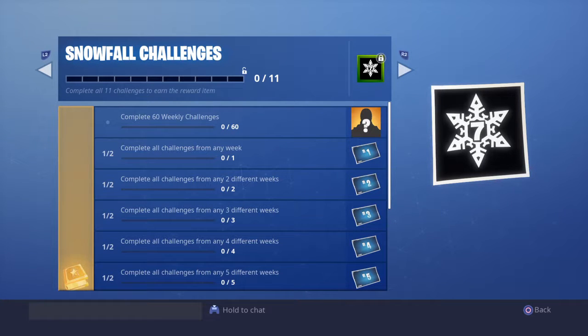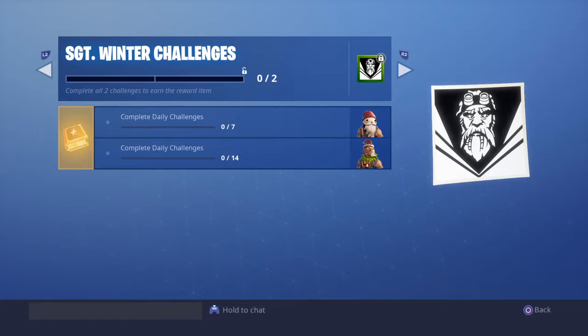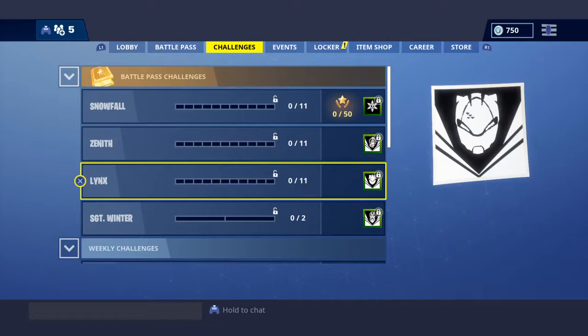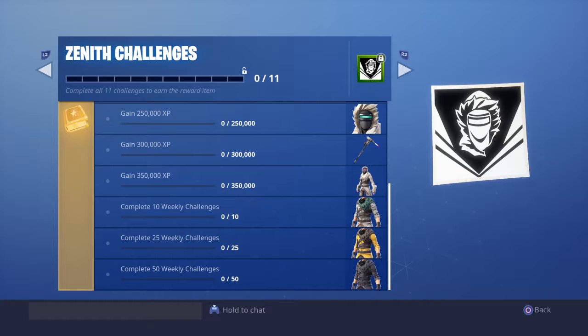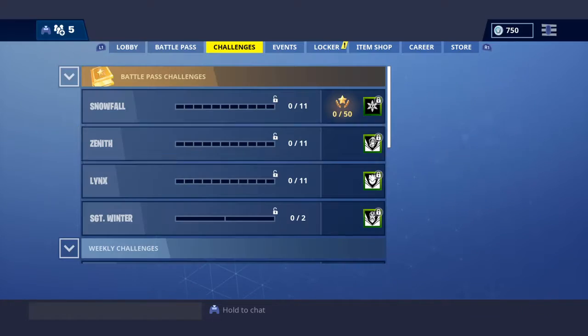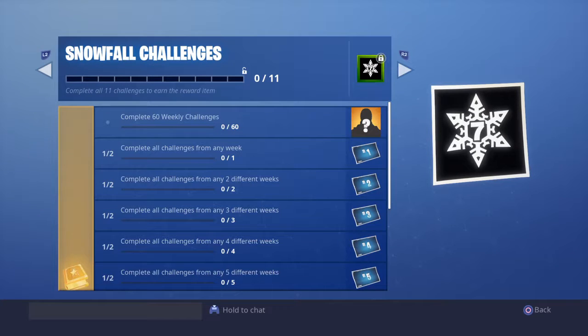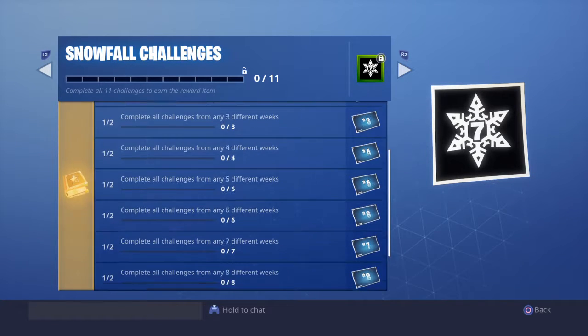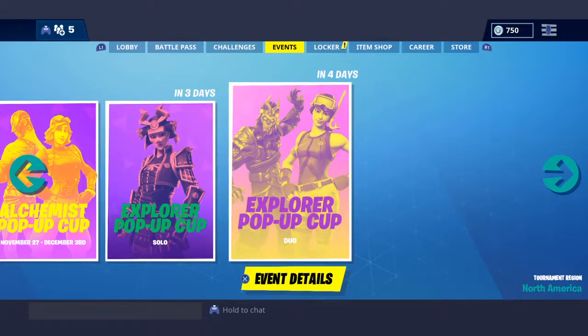Snowfall. Let's see what the Lynx is. Wow, that's a lot. Let's see what Lynx is — that's a lot of XP. So, complete 60 weekly challenges. Basically, yeah, to complete 60 total you get the unlock. The blockbuster this year — we've got two more tournaments.